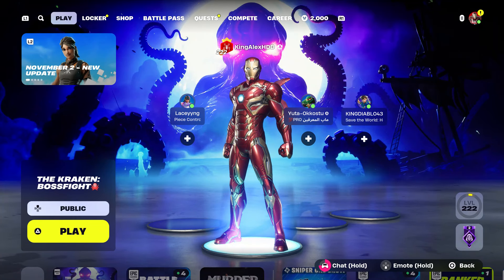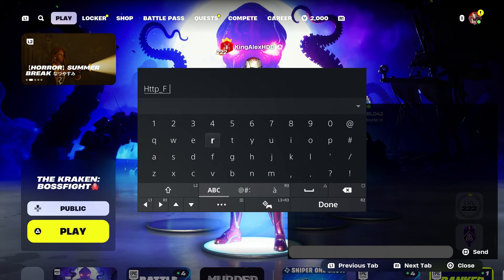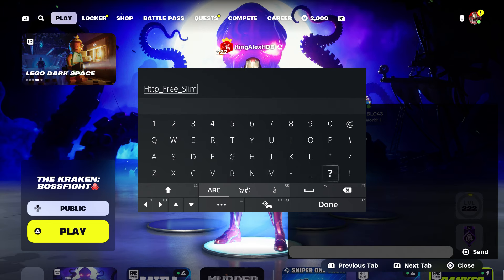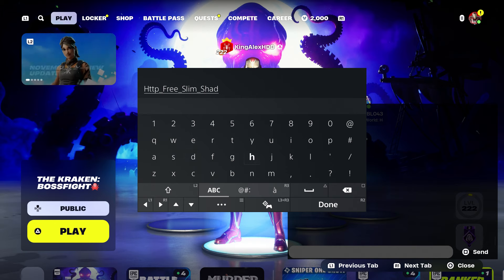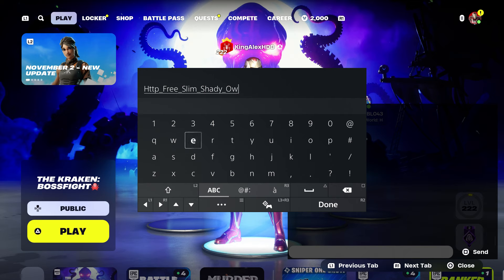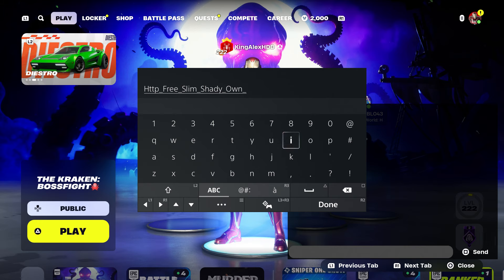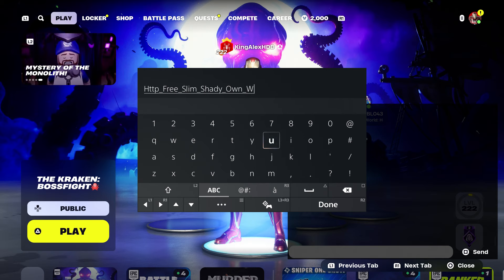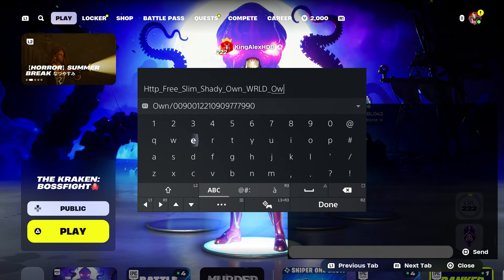This is another skin. You're going to type in HTTP underscore, type in free underscore, then type in Slim Shady outfit. If you own Slim Shady you can get his second style — this is his other style right here, and if it comes separately you should own it. Put the underscore, then type in Juice World. You don't have to type in his full name, just type in W-R-L-D, put the underscore, and type in own.